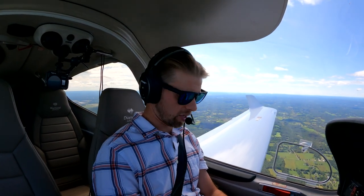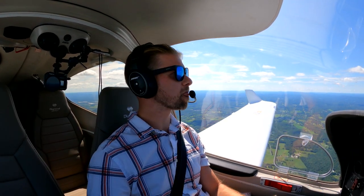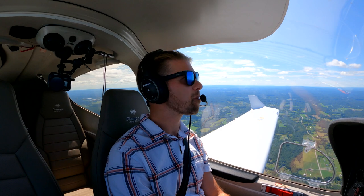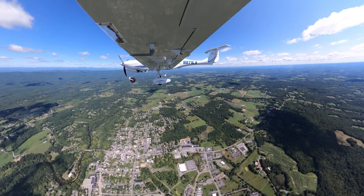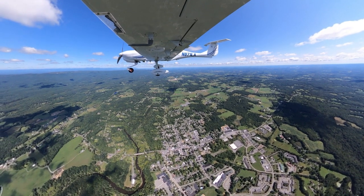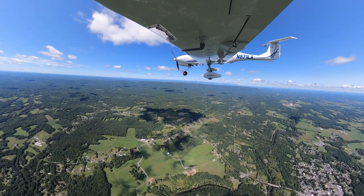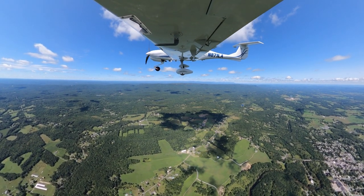Quick check on my list — soft field takeoff, we did that. Now let's practice steep turns — they're a nice warm-up. Getting a little above my 3,000-foot target. I like to do these parallel with the ridge, and I don't want to go north because of the skydivers, so I'll head south — southwest, whatever, parallel with the ridge. Getting set up — we can call this a clearing turn. You're supposed to do a 90-degree turn left and a 90-degree turn right to make sure you're clear of traffic. Before maneuvers you're supposed to put all your lights on and the fuel pumps on — done and done.